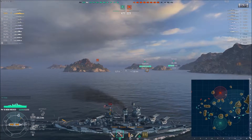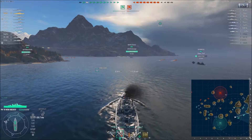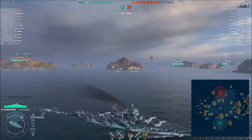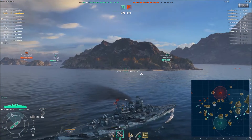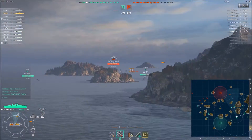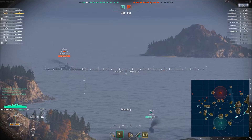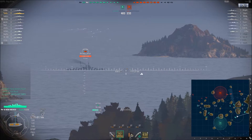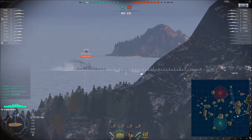Our next battle is on Fault Line, and once again I'm top tier. I'm heading over towards the 9-0 line because I really don't like taking the New Mexico over to the 2-3 line — it lends itself to long-range engagements and that's just not where the New Mexico shines. I spy an Arizona who is just chugging along broadside to me. I hear a torpedo warning, check it, line up my shot and fire. It's actually a pretty good volley — everything goes right exactly where it's supposed to. I got one bounce and two good solid hits on him.